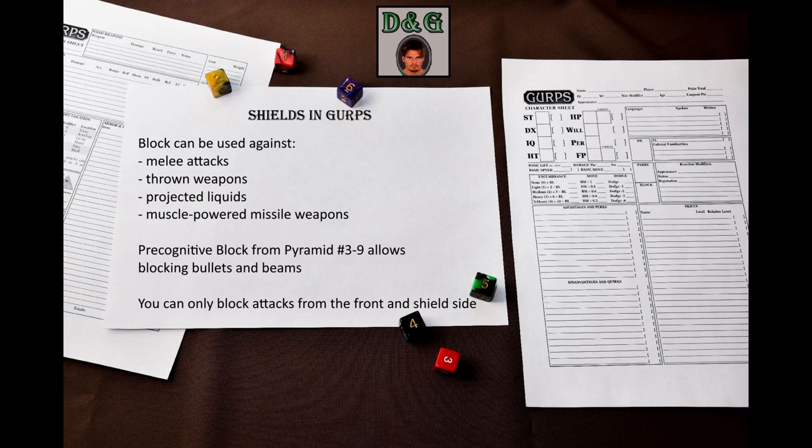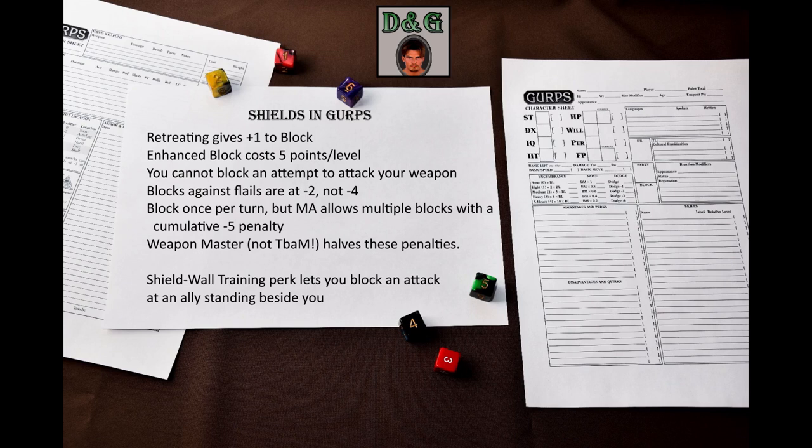You can only block attacks from the front and shield-side hexes. If you retreat, you get plus one to block. Enhanced Block advantage costs 5 points per level for shields, if you want to improve your ability to block further. If an enemy is attacking your weapon to break it or disarm you, you cannot block that attack. Blocks against flails are made at minus 2, not minus 4 like parries.